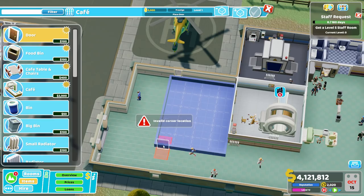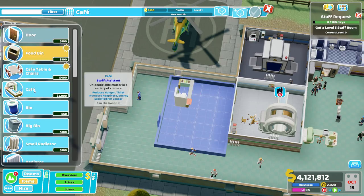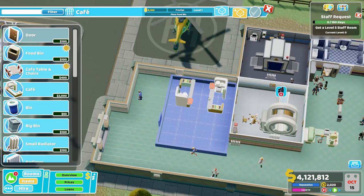Just like a ward, you can't put the doors on the corner, so we're gonna put the door right here. For the cafe itself, we're also going to want to build a second one of these things. Put them sort of facing each other so that they fit up here at the top. You do want two of them.